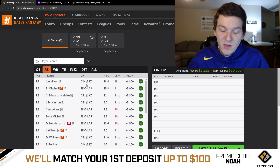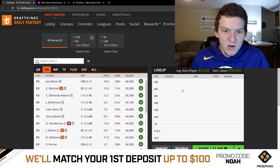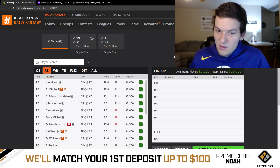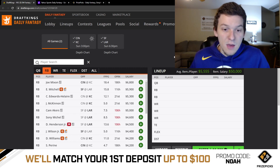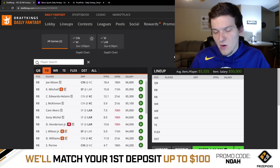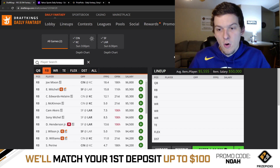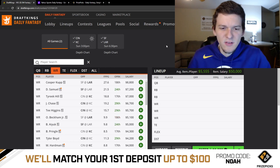That's probably it for running back. In large-field GPPs if you want to take a shot on Sonny Michel — in a scenario where Akers fumbles again and gets benched, Michel would obviously benefit. But you're kind of banking on that happening. For now, Akers clearly has the lead back role, and as long as he doesn't fumble again he'll get a heavy workload, limiting Michel's opportunity.